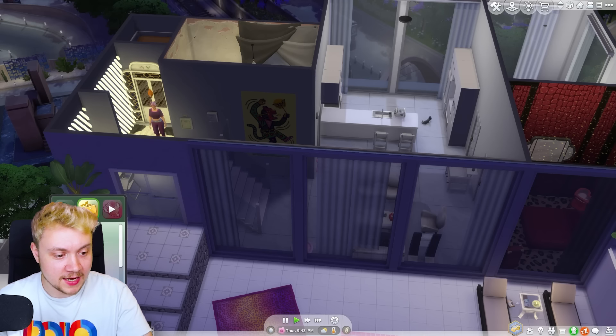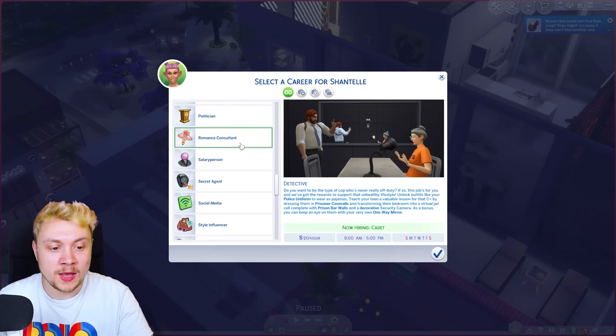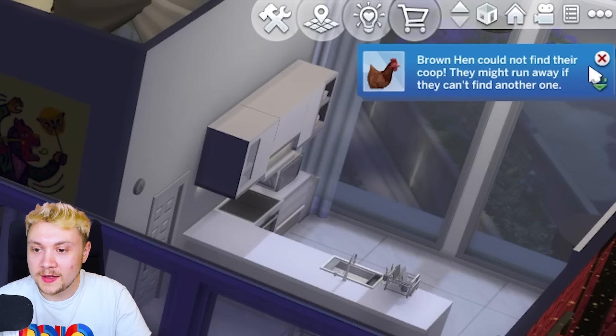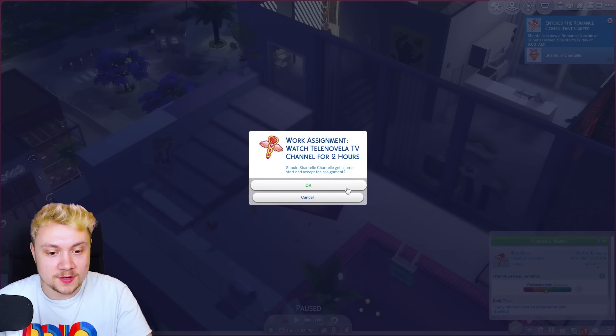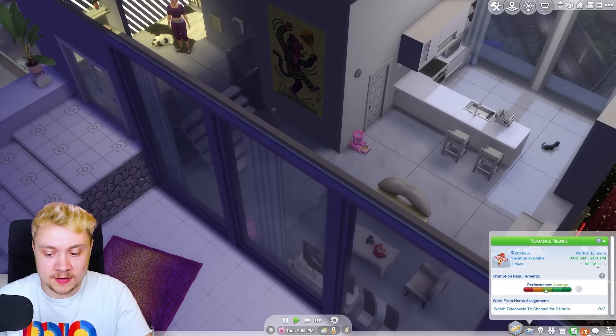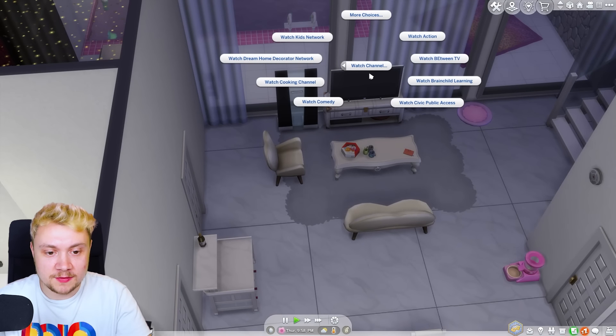Now Chantal Chantal needs a job, so we are hiring her as a romance consultant. The brown hen couldn't find their coop - looks like they're just gonna run away then. Chantal Chantal already has a job task: she has to watch romance TV for two hours. So let's get going.